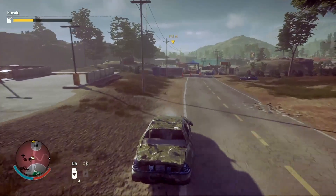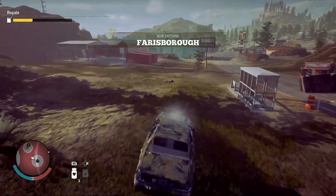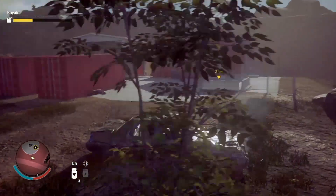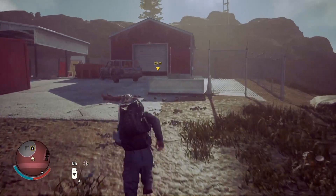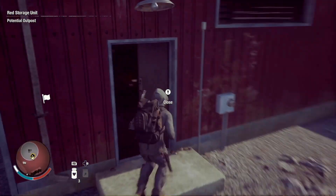Let's go talk to this trader first, because she's at the place everyone loves to be — the red storage unit. It's the hotspot. We've literally had like five or six enclaves come through here. I think it's because it's relatively close to our base.